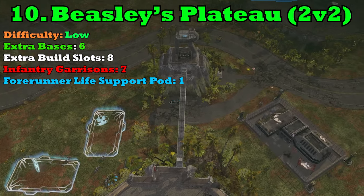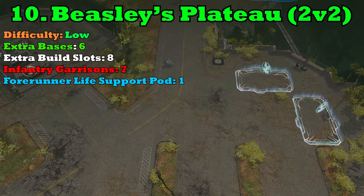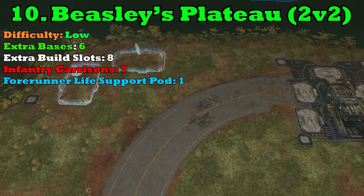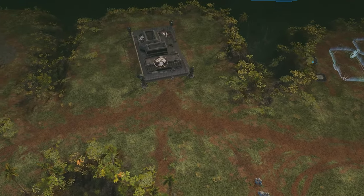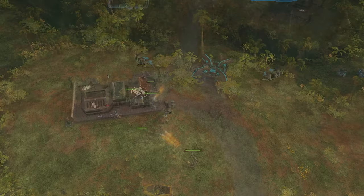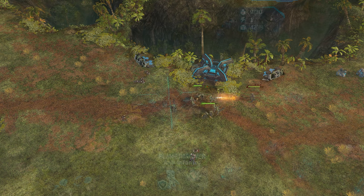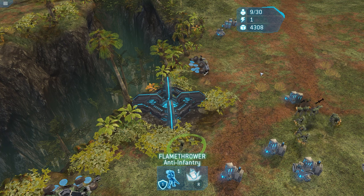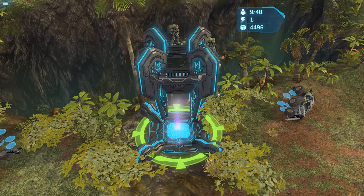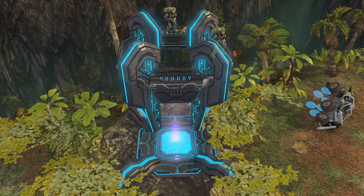We're moving on to the top 10. Starting out with number 10, we have Beasley's Plateau — a very unique, interesting, and quite fun 2v2 map. Each base starts in its own corner, and close by are two extra building slots per base, so each team has a collective of four extra building slots. This map also has something specifically unique to Beasley's: the Forerunner Life Support Pod. If you clear out the Rebels and take this over, you get a plus 10 to your population. However, more often than not this life support pod is not picked up by either team — it's kind of out of the way, and plus 10 population isn't much of a difference, with people closing out games before reaching maximum population.